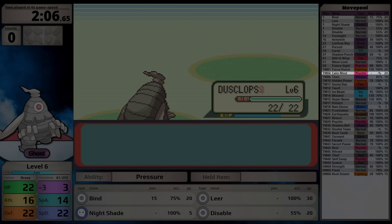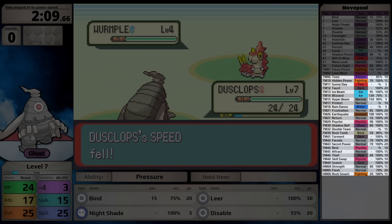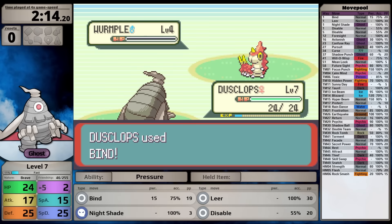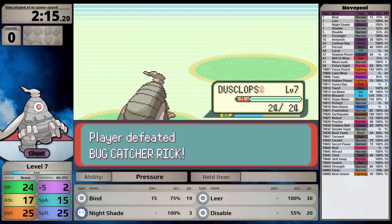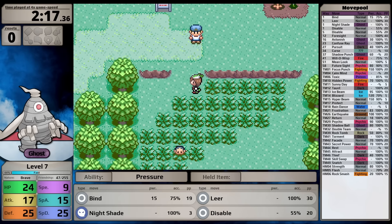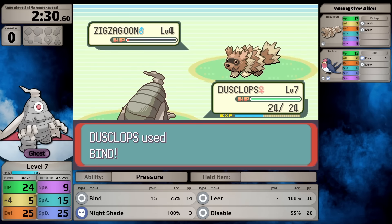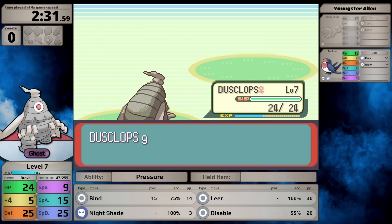Dusclops' moveset starts with Bind, Leer, Nightshade, and Disable - honestly not a good starting set. Nightshade can't hit Normal-type Pokemon, so I'll have to rely on Bind in those cases. It doesn't get many good offensive moves through level-up: Foresight, Astonish, Confuse Ray, Pursuit, Curse, Shadow Punch, Will-O-Wisp, Mean Look, and Future Sight.